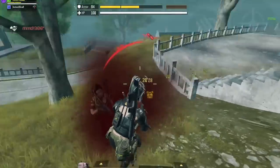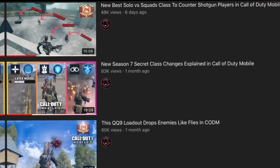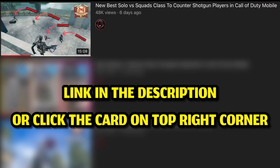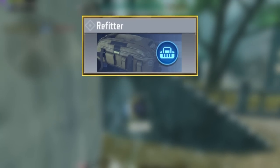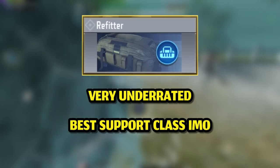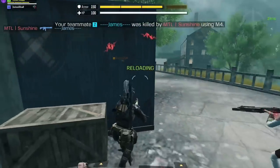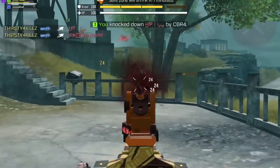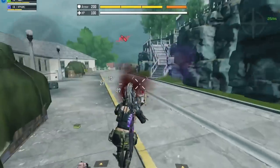Hello guys and welcome to a new gameplay video showcasing yet another class that can literally save your life. In the last video I showcased the trap master and how you can use it to outplay full squads and counter shotgun players. In this video I'll showcase the refitter class, as it's one of the most underrated classes and definitely deserves more recognition as the best support class in the game right now. I'll talk about it a little bit and then we'll see a gameplay showing you how it saved me from certain death, not just in this game but also other games like the ones you're watching right now.